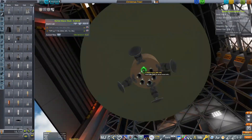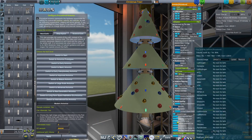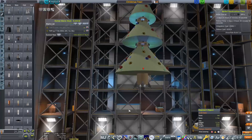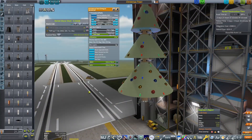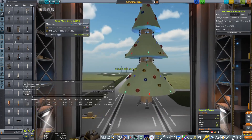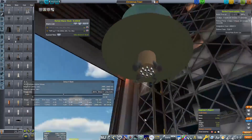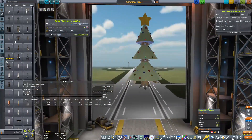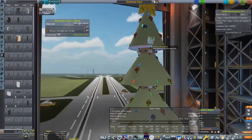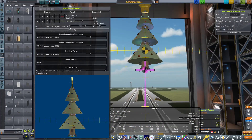We are going to use some RCS thrusters for our final descent onto the surface of Europa. We have avionics — that's all good — we have that as the top green section. You can see me just messing around with the control mask there briefly. This is basically the finished product that we are going to be landing on the surface of Europa. We are going to stick some RTGs on for power purposes.